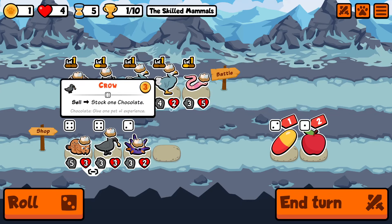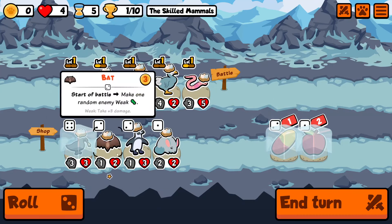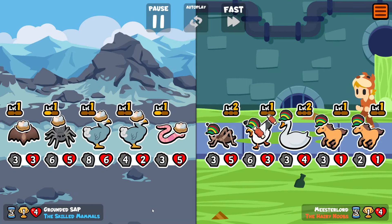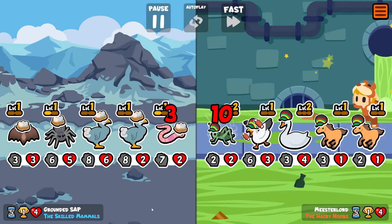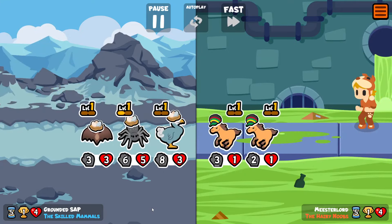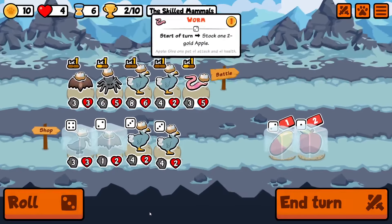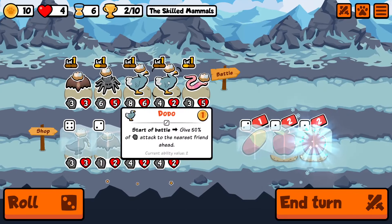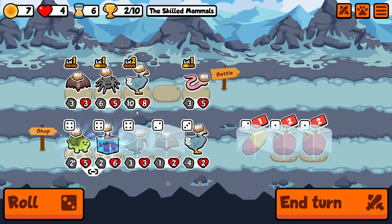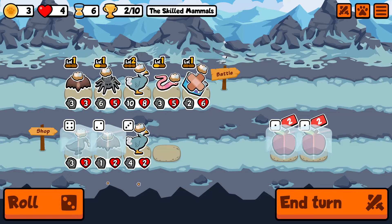We get the second Dodo here and the Crow. I am actually just going to freeze the Apple there even though I don't think it's worth it just to buy it. But we're waiting for Jerboa and having multiple apples stocked means that we don't actually have to play 2 Wyrms. Most Jerboa teams that you'll encounter in the late game have 2 Wyrms or Wyrm plus Owl.